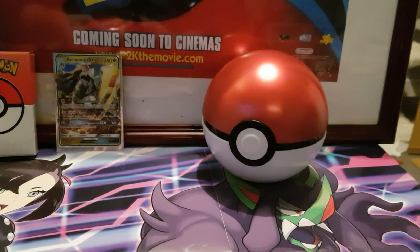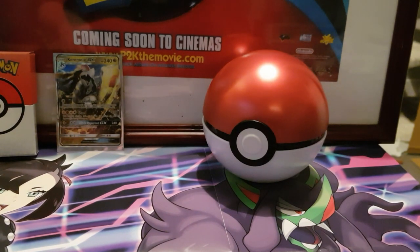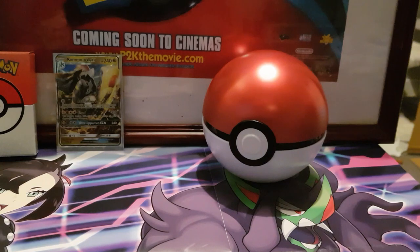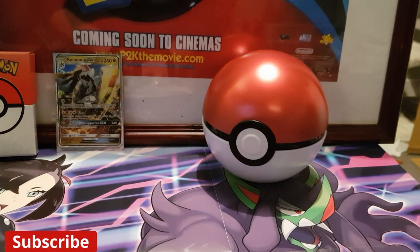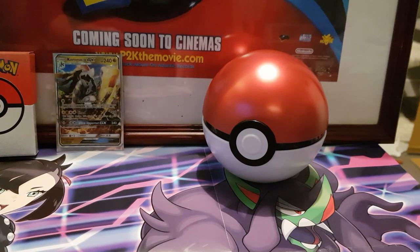I've got a lot of Team Up and a lot of Cosmic Eclipse, as well as Sword and Shield base and recently I've started collecting Vivid Voltage. I've done a lot of Champion's Path while I was offline - I still haven't pulled the shiny Charizard, but it's not for want of trying. What I think I'll do is get the best pulls from my recent packs and show them on the next video.